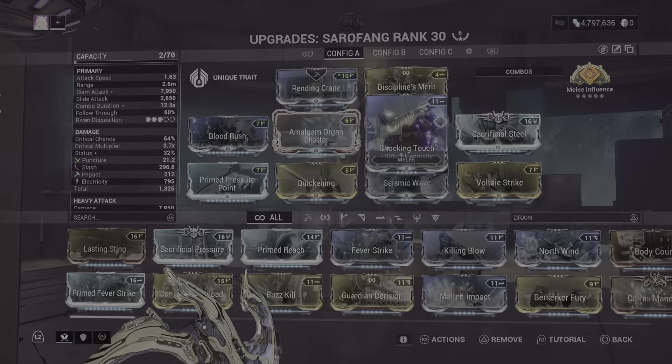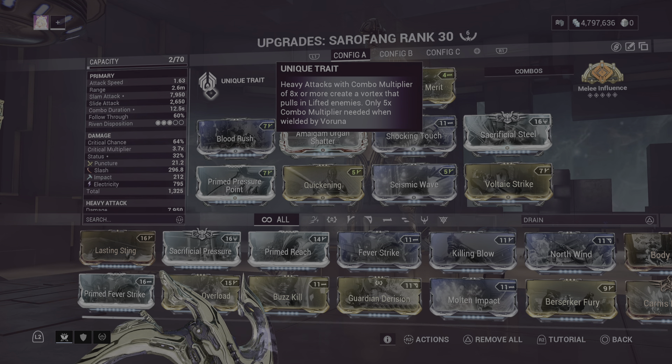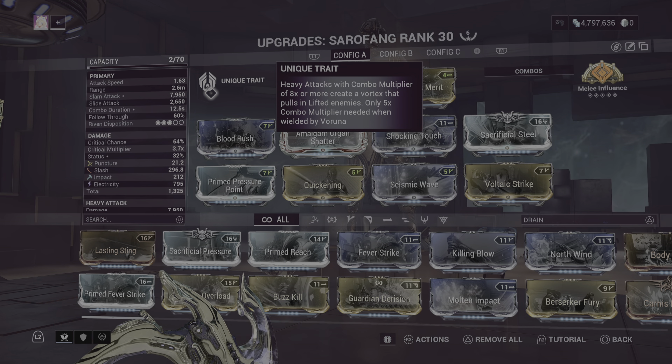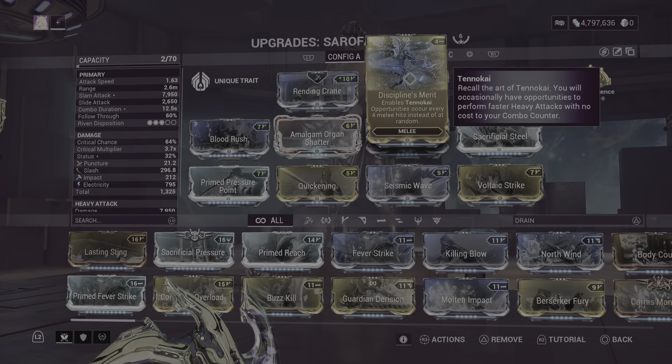Now what it does that's fancy is the trait: heavy attacks with a combo multiplier of 8x or more create a vortex that pulls in lifted enemies. Only a 5x combo multiplier is needed when wielded by Varuna. And we don't have to consume our combo because we have Discipline's Merit nowadays.